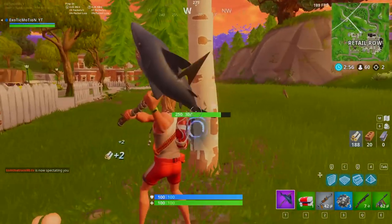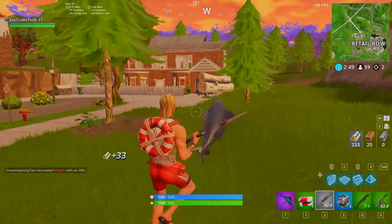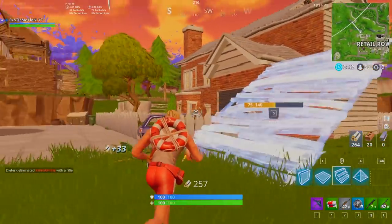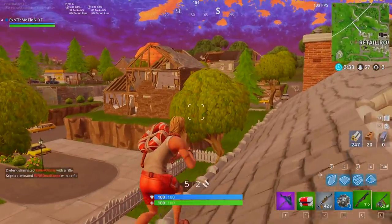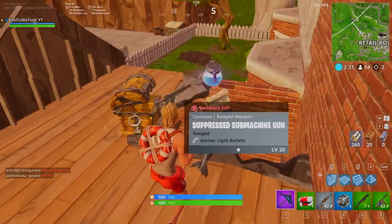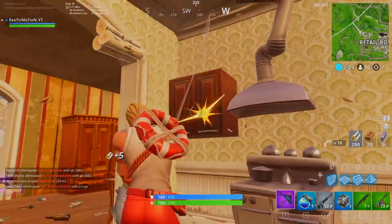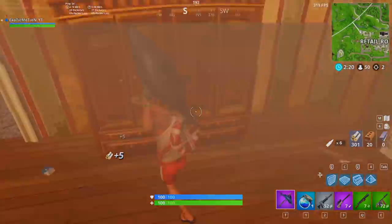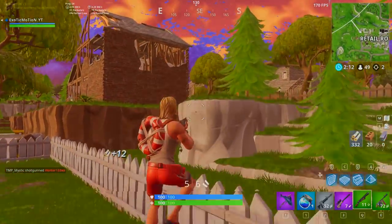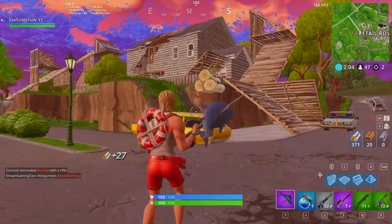We want to farm some of these trees on the outskirts, using the house as cover so people can't shoot us. We're playing it safe, making sure nobody gets us from the inside, hanging around the outside of the city farming mats. We're going to loot this house real quick — got a chest, a big pot, dropped the med kit, picked up an AR. Got a purple bolt too. I'm breaking down walls to get more mats — I already have 300 wood.